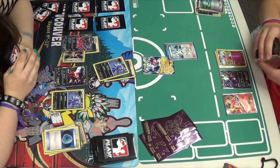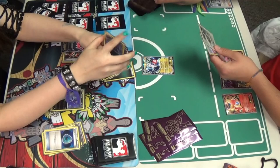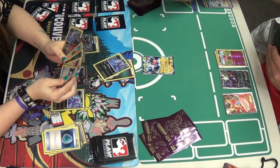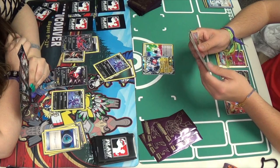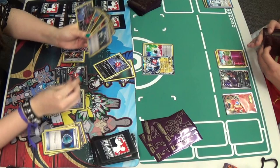Miguel had a Colress in his hand and was saving it up. It worked out well for him — shuffling your hand into your deck and drawing the same number as benched Pokemon in play from both players. Six cards isn't so bad at all, whereas in the first run of the game it wasn't pretty for Colress. He draws six and gets another Energy, attaches a Prism, which works for any type of energy, so he'll be able to Raiden Knuckle again. The only downside is he doesn't have a Plasma Pokemon on his bench, so he'll only be doing 30 again.